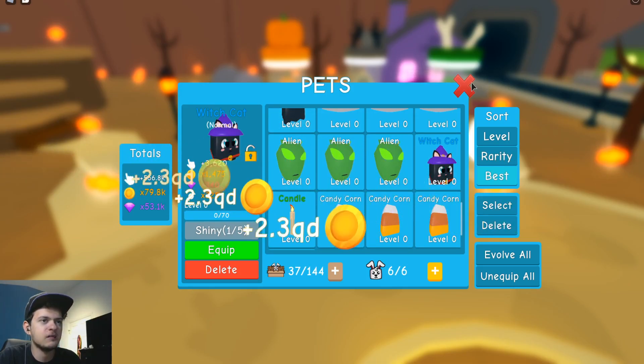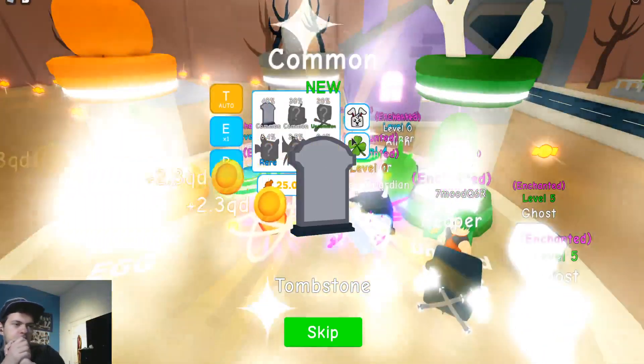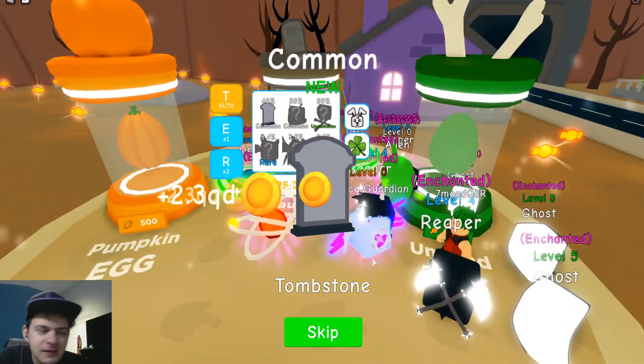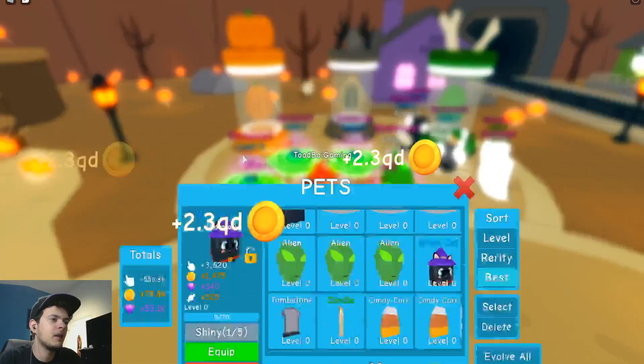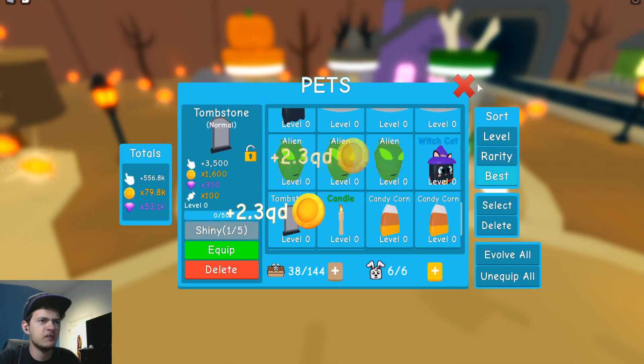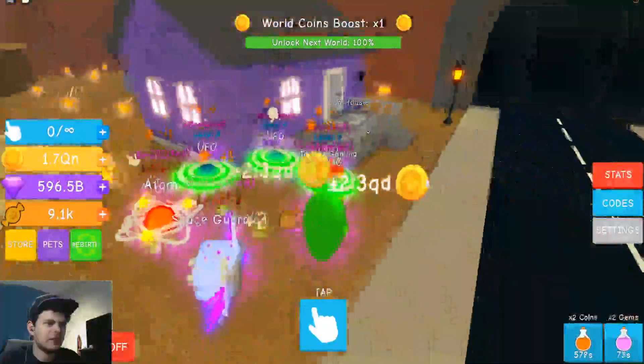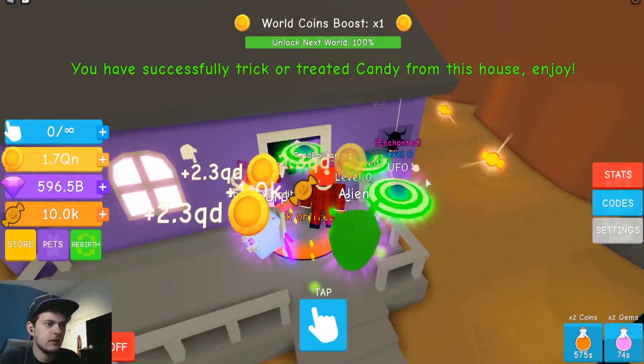They're kind of okay, they're not that amazing. So those pets are meh. I'll check one of these — I can only open one of these. Oh no, we only got the common. My luck is trash. The common is even worse than that rare one, so it looks like with this egg you really gotta go for that good house — the good egg, the one that costs 1.5 million.